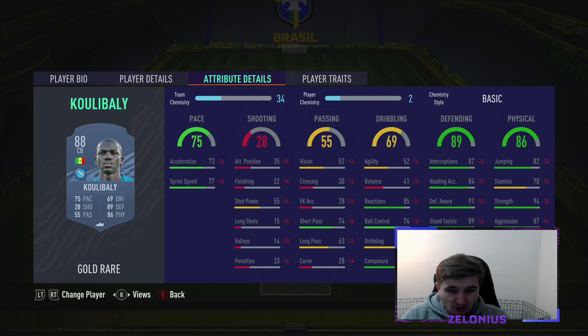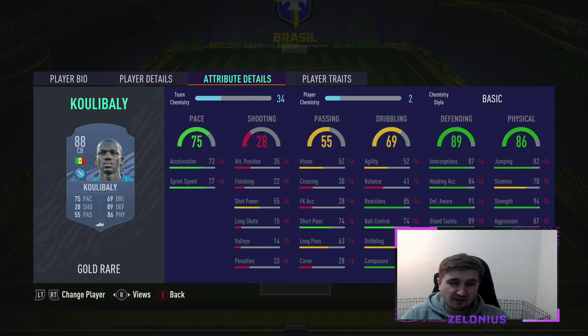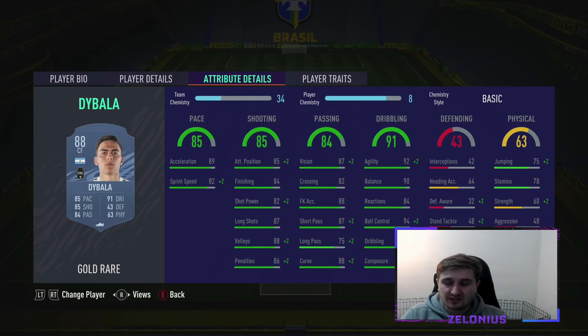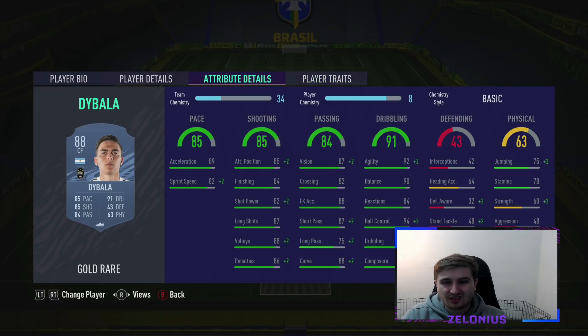Koulibaly is probably a top 5 non-icon centre-back. Bit clunky with that agility and balance, but he's got an okay weak foot. He's pretty quick — 75 pace puts him as one of the quicker elite centre-backs. He's got very good defending and one of the highest strength stats in the game, so he's going to be amazing early on. And then Paulo Dybala — I've actually packed this guy four times this year, three times on this account, and then I packed him today on my PS4 Road to Glory. He looks very good. The weak foot hurts him a bit, but weak foot's not as big this year. He's one of the best dribblers in the game, got okay stamina and solid shot. He has both the big shooting traits — finesse shot and outside the foot shot — and he's like 100 grand. At that price you can't really go wrong with Paulo, and he links you to Argentinians and CR7.